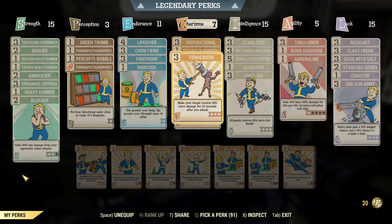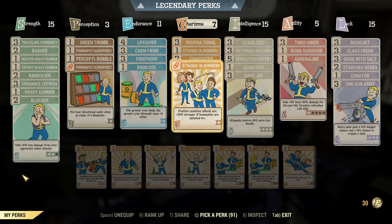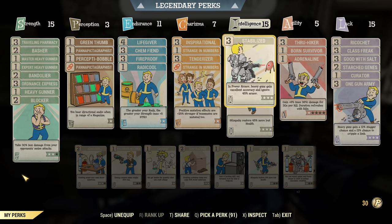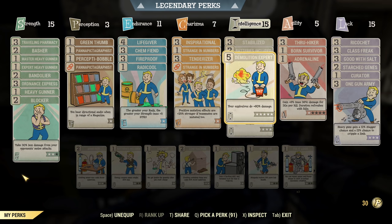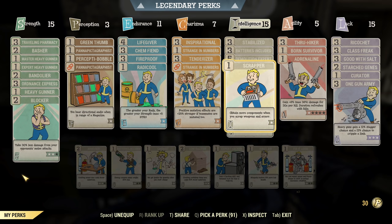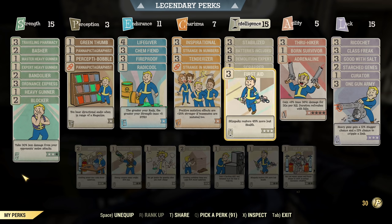Under Charisma I have Inspirational, Stretching Numbers, and Tenderizer — a standard setup that almost everyone uses, especially for sharing Stretching Numbers. Under Intelligence: Stabilized for damage, Batteries Included for even more carry weight, Demo Expert for extra explosive damage — I'll swap it for Gunsmith when needed — Scrapper for when you scrap weapons and armor, and First Aid for extra tankiness.